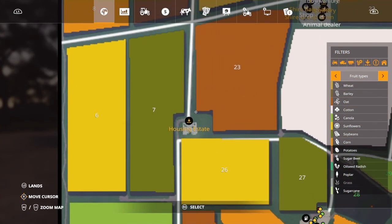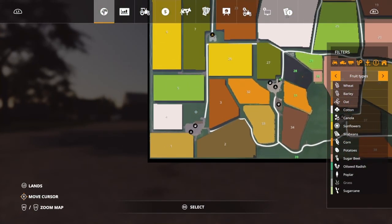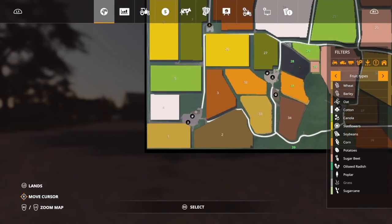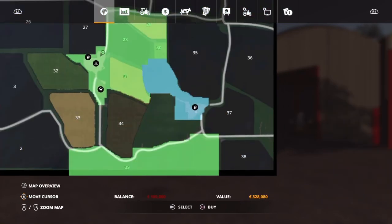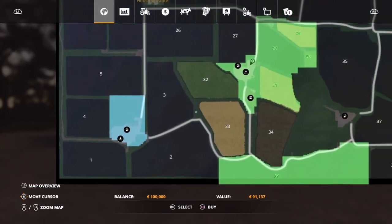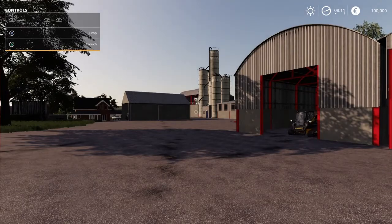Down here is another sell point, the housing estate, which will take your milk and eggs. And as I said in the mod hub, there are two other farms. You got one down here which you can buy, and when you buy it a cow farm will also appear. And you got a farm down here — this is a sheep farm, 328. This one is only 91,000. Also, there are no farmhouses so there are no sleep triggers, but I'll come back to that.